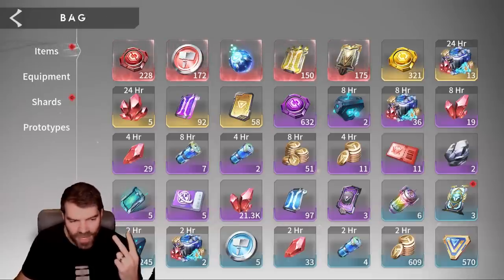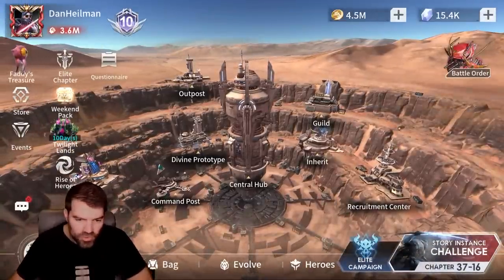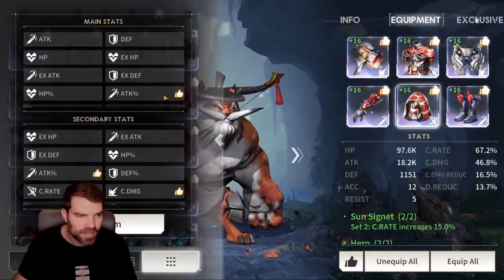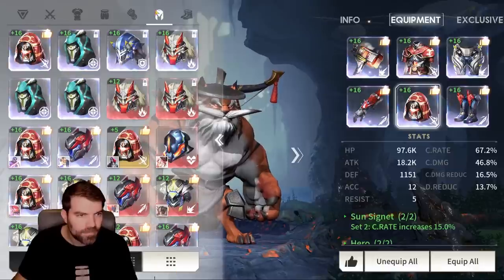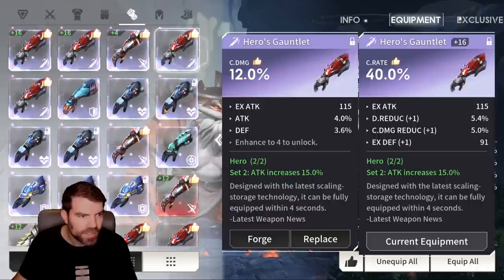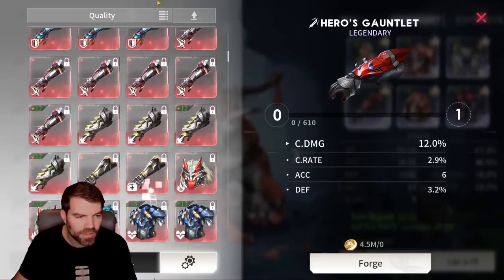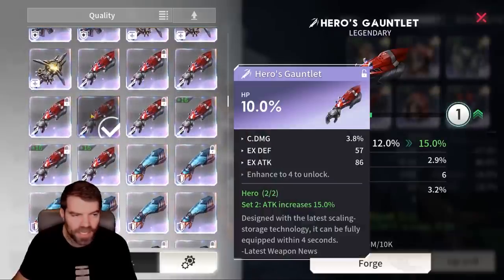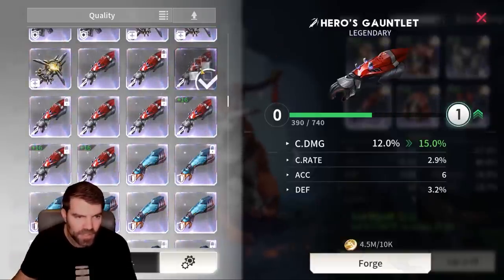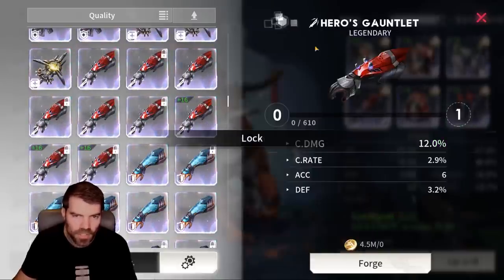There are two ways to get rid of bad gear. The smelt system converts it into another piece of gear, and you can also just feed gear to other gear. Let me show you that quickly — if I'm leveling up a piece of gear, say a helm or some boots, I can always just put other gear into it and eventually I'll have enough to level it up. There's no XP loss doing it this way. If you take a piece that's fully leveled up, it'll take it directly to level 16, and there's no experience lost doing this.